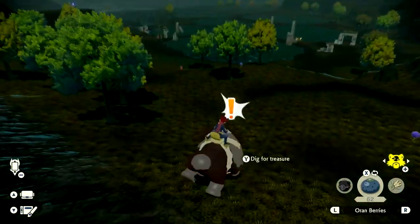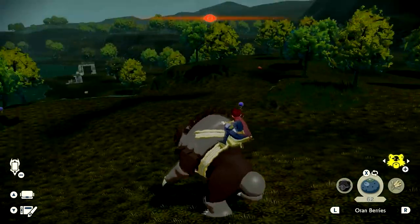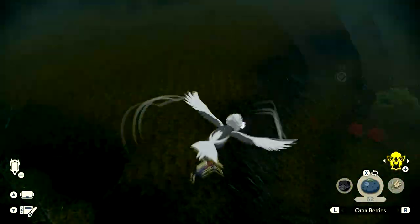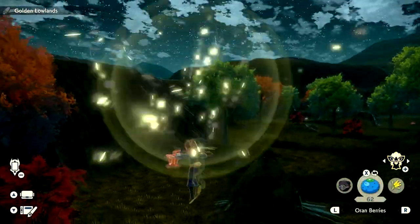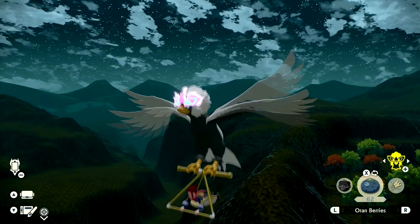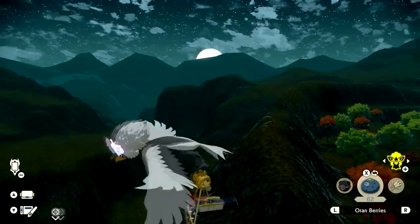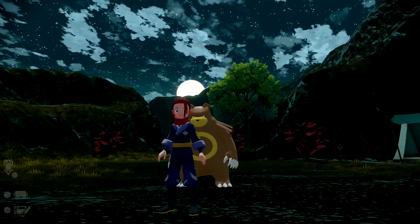Once you have the Peat Block and your Ursaring, there is one final thing that needs to happen in order to evolve Ursaring into Ursaluna: you're going to have to wait for a full moon at nighttime in the game. You can force trigger the full moon by going to a campsite and sleeping until nighttime, repeating each time. The moon in the game works similarly to the real moon — it goes through phases from crescent up to full moon and back, so sleep at night until you get the full moon.